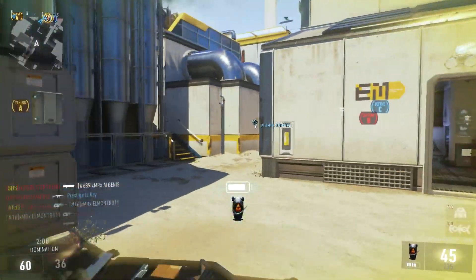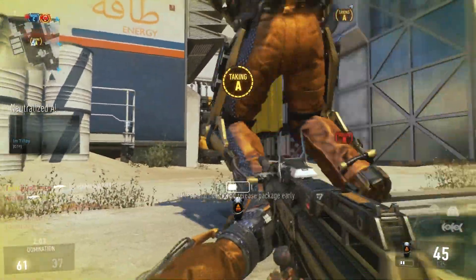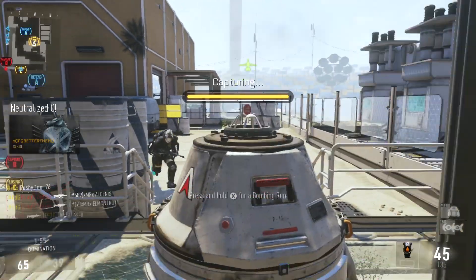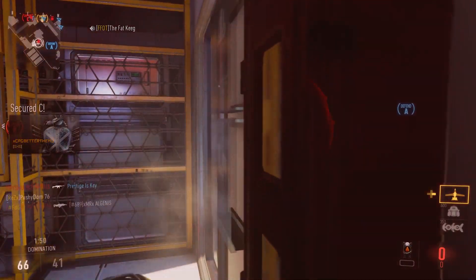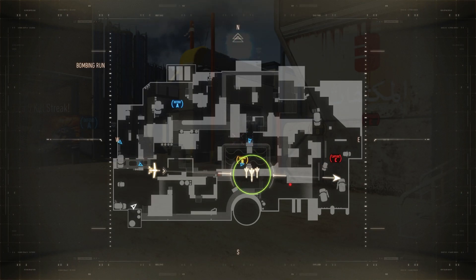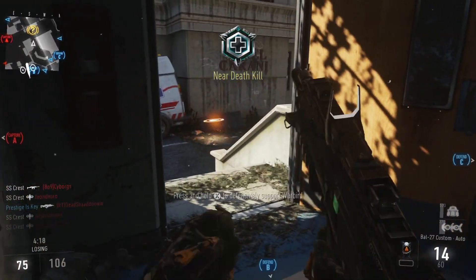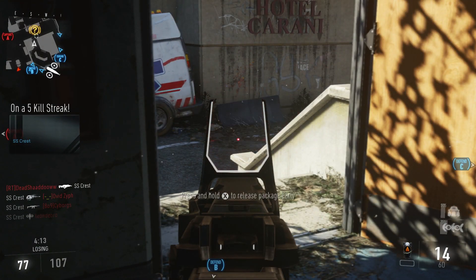If you want to take it a step further, for an extra 50 score you can add Drone Delivery. This is where the streak becomes my most favorite in all of Call of Duty Advanced Warfare. Drone Delivery makes it so instead of landing on the ground directly where you called it in, it's actually going to come to you no matter where you're at. You can also drop this package wherever you want at any given time — basically making it a mobile IED, a mobile bomb.